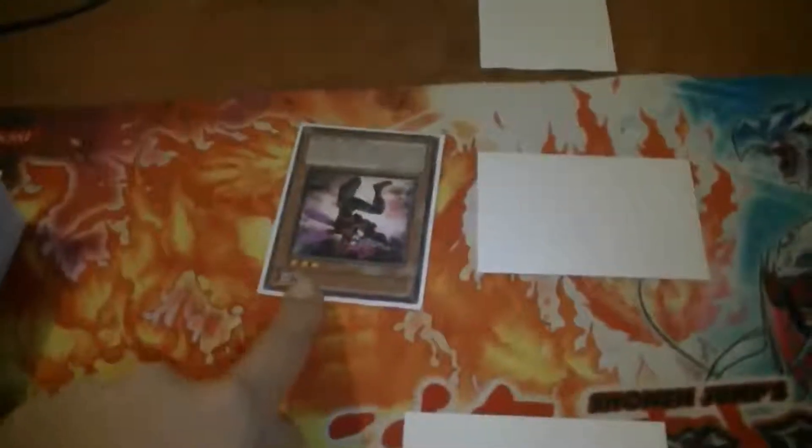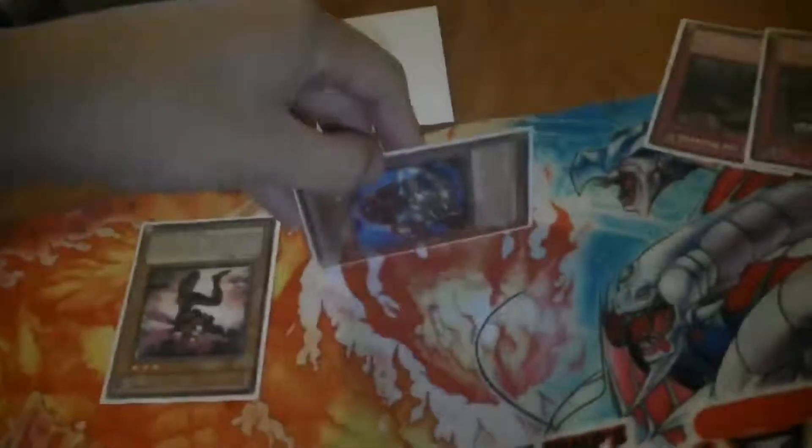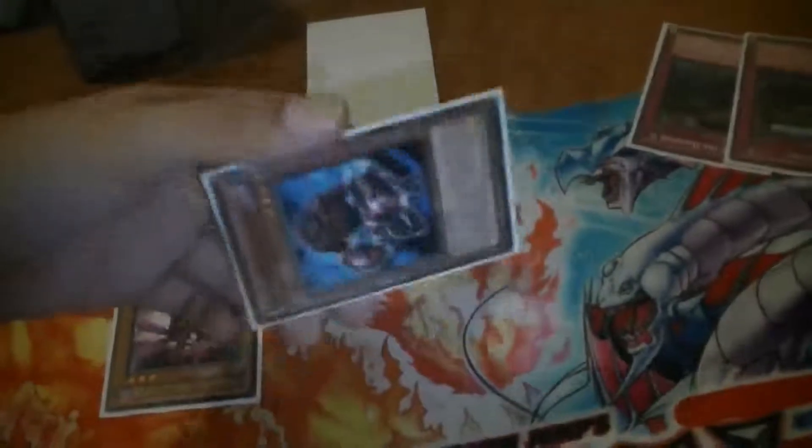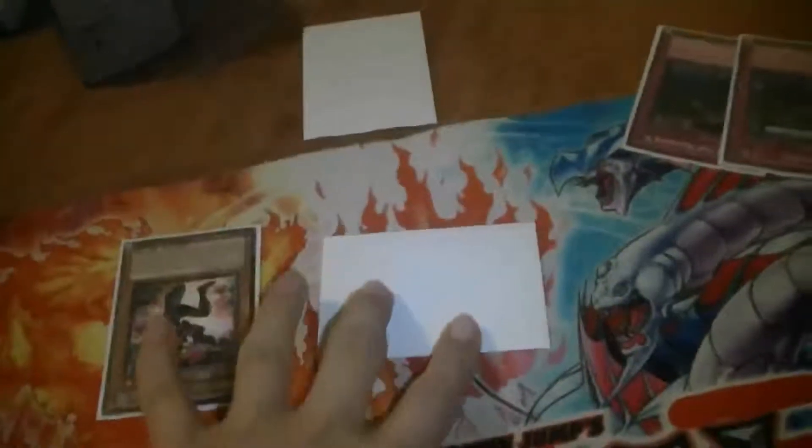Their side of the field has Insecta Dragonfly, which has not used its effect this turn, and a face-down Insecta Centipede that you just Book of Moon'd — so it can't flip or do anything with it this turn. In their hand they have another Insecta Hornet.